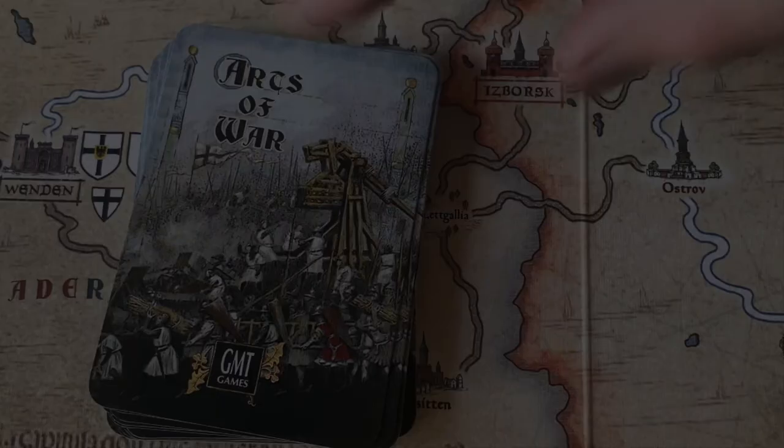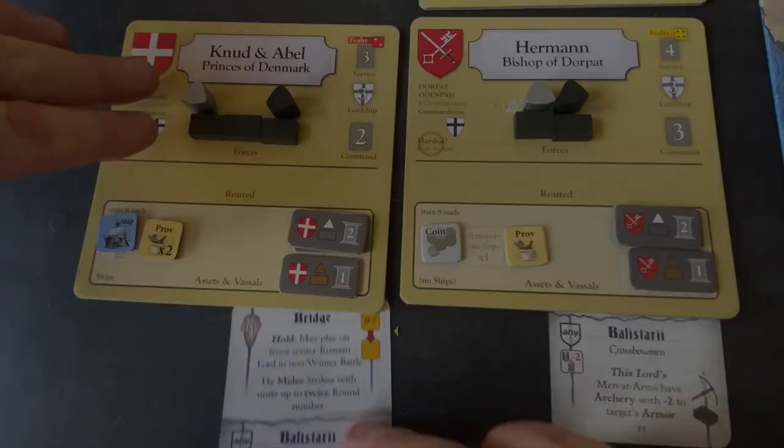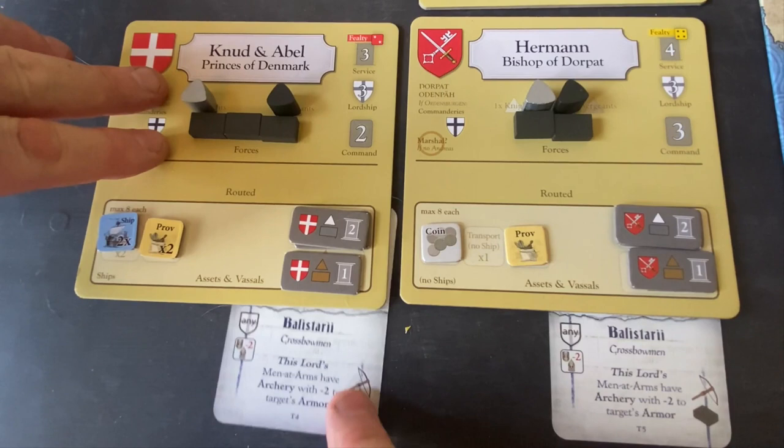For the second capability, the Teutons draw another crossbow card. Since Herman already has crossbows, we're going to give the other crossbows to Nud and Abel. That could actually work out pretty well. Now let's see what the Russian capabilities are.